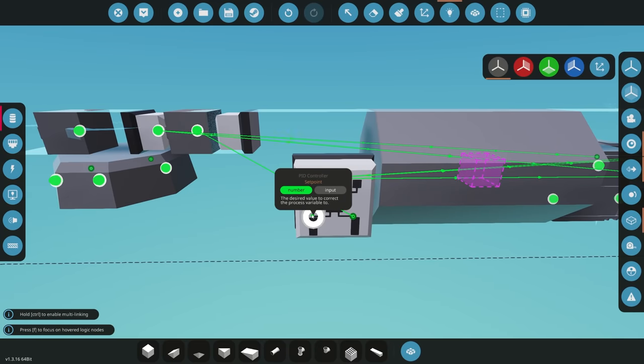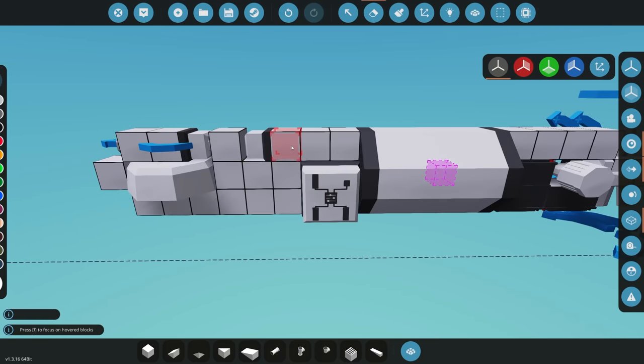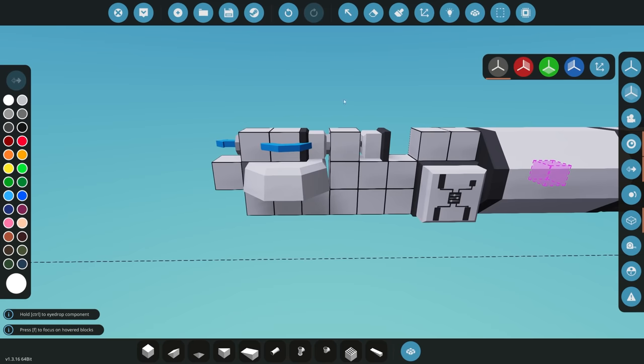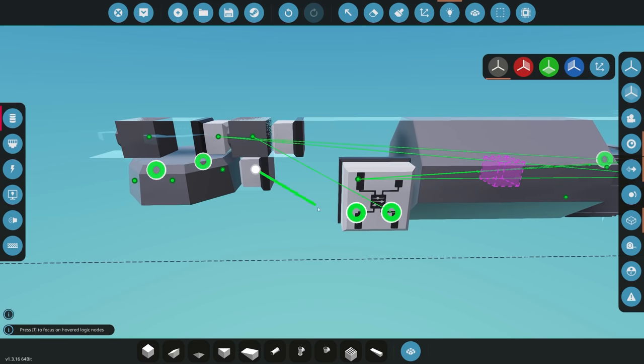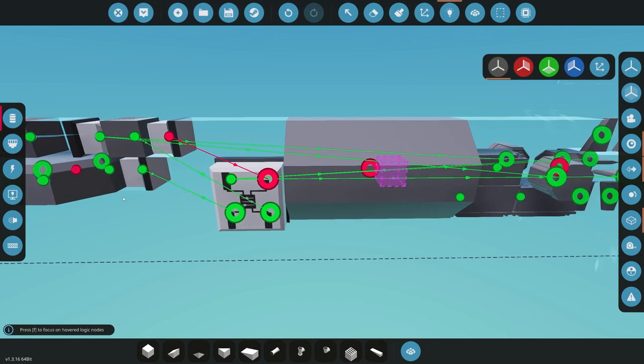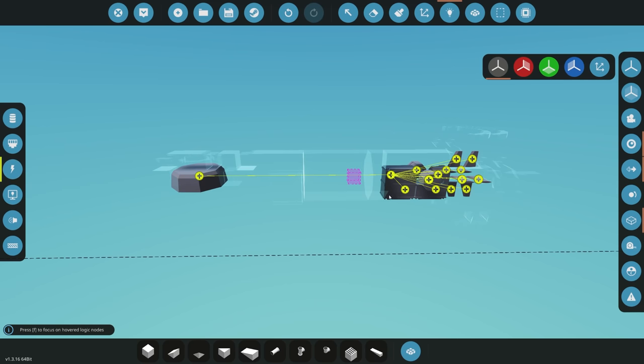We connect the PID: the altitude sensor feeds in as the variable, the PID output goes to the rear fin rudders, and we set the target depth using another constant number — let's go with negative two, which is just below the waterline. That's the set point, and in theory we can now spawn it in and see what happens, though we may need to tweak the settings.